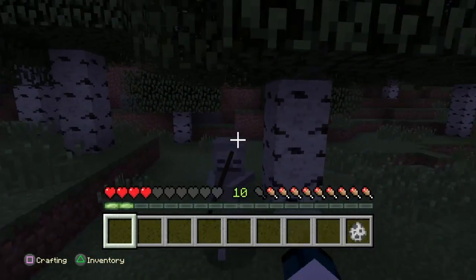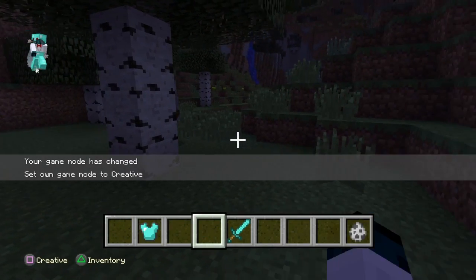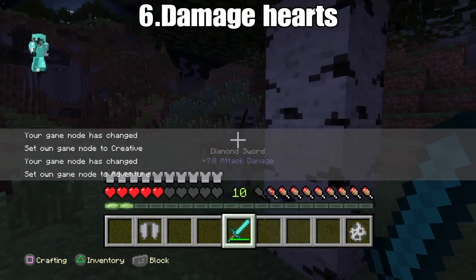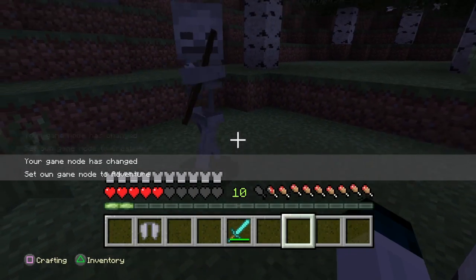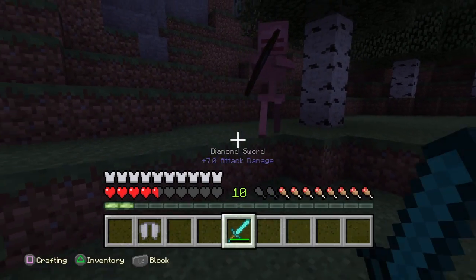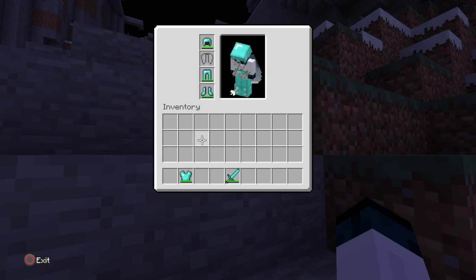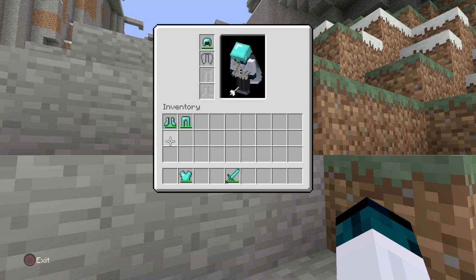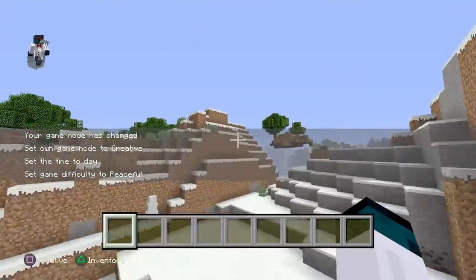Also, if you guys can see this — I'm not sure if you can see it in the video — but if you hit a skeleton you can sometimes see hearts. Now there are new heart effects in 1.9, which is really weird because there's no real purpose for that. But that's secret feature number seven.